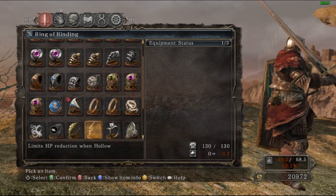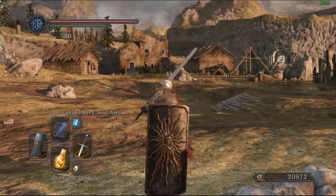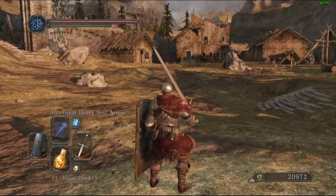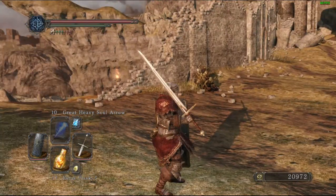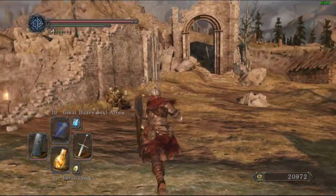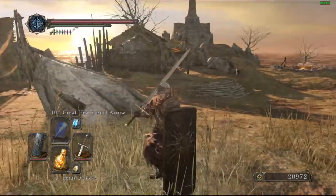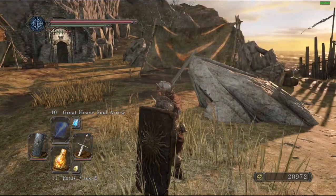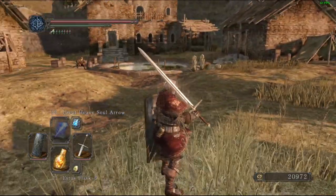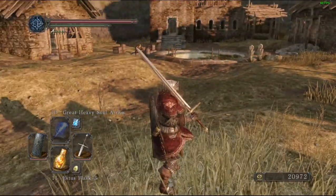The hub area is fine — it's a rather large area. NPCs show up here after you exhaust their dialogue in the world, or with some merchants after you buy from them. My issue is Gavlan, who I believe is the only NPC that will buy unwanted items from you for souls — he doesn't come back here, which is annoying. In the past two weeks I've only gotten seven hours in across both playthroughs, so I might be wrong about that.